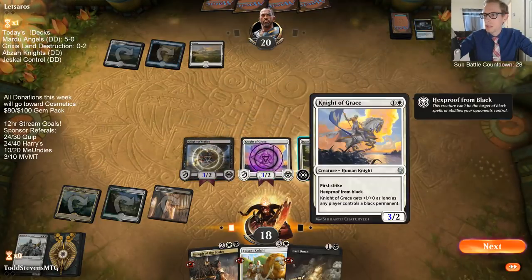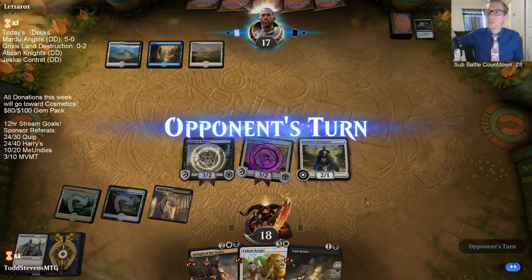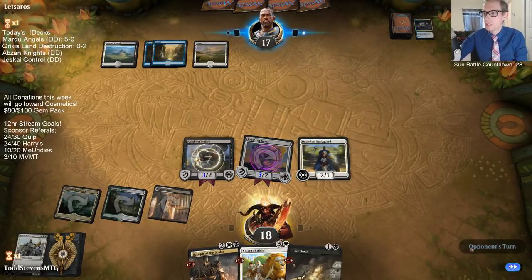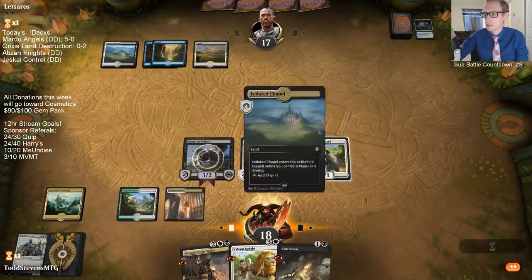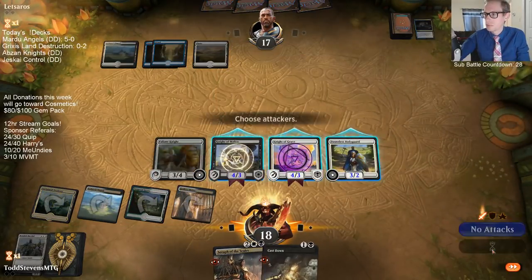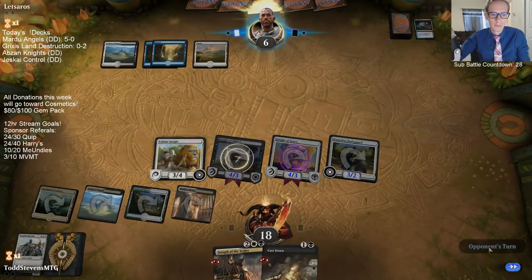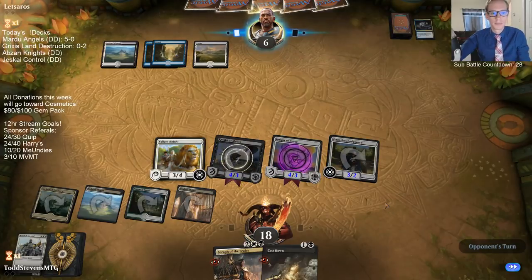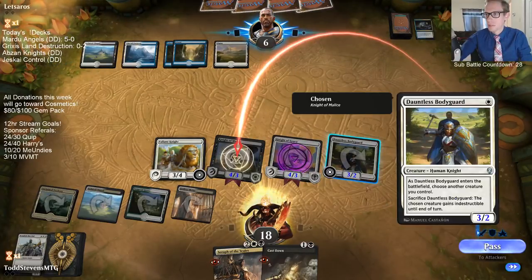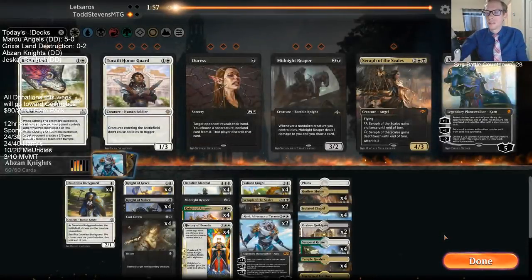We want to protect the Knight of Malice - it's going to be more valuable here. Actually, that's probably not even true. I don't know why I was thinking it was blue-white control, but no, they're Esper so they have Cast Down. Knight of Malice may not even be more valuable since Knight of Malice cannot be targeted by Teferi. I think I'm in there - let's go for it and kill our opponent next turn if they don't have a sweeper. No sweeper - don't do it.